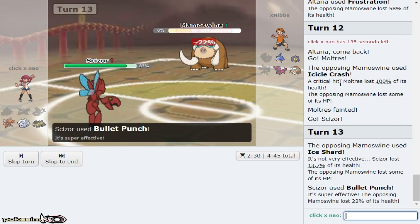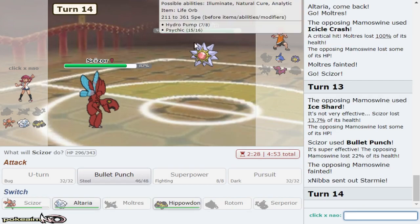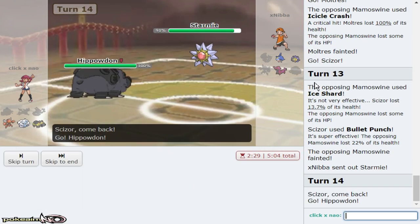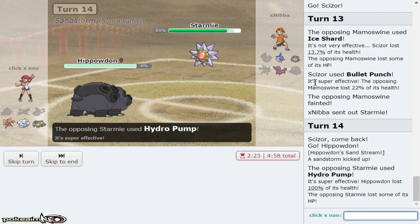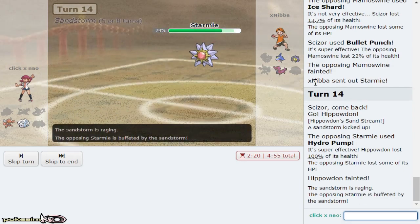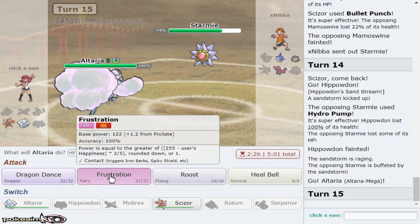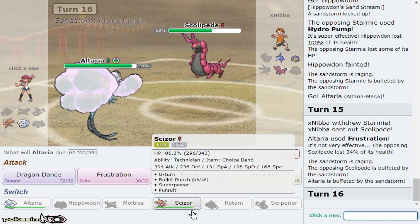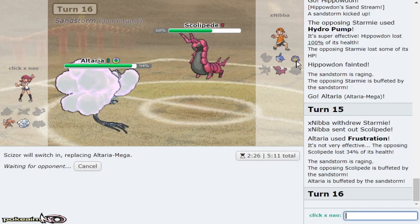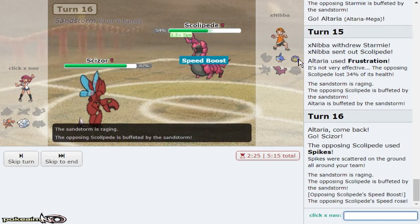We're able to get rid of Mamoswine. I definitely need some rocks up — I'm very intent on sweeping with Scizor's Bullet Punch this game. It's just going to get harder because now Sharpedo and Altaria get a little bit harder, and the Starmie gets harder too. I have to sack Hippo here, which means I don't have answers to Sharpedo or Scizor. If I went Altaria I wouldn't be able to take the hit after anyway, and unfortunately my Dragon Dance Altaria is one point slower than Starmie for some reason. That hurts me a lot.